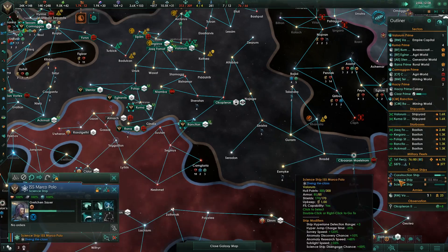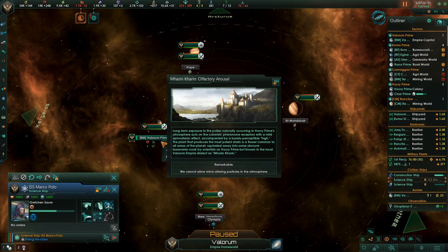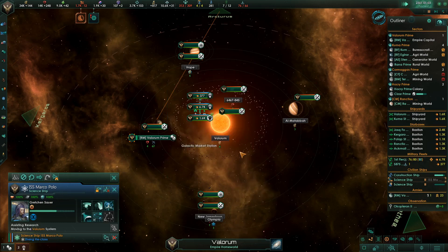If I switch that over I lose 20% pop growth speed. Assist the research — remarkable olfactory arousal. Long-term exposure to the pollen naturally occurring in Hawcry Prime's atmosphere acts on the colonist pheromone receptors with a mild aphrodisiac effect, accompanied by a barely perceptible high. The plant producing the most potent strain is a flower common to all areas of the planet, known in the local Lorim Empire dialect as Marin Karen. Oh, Karen! Happiness plus 10% — great.